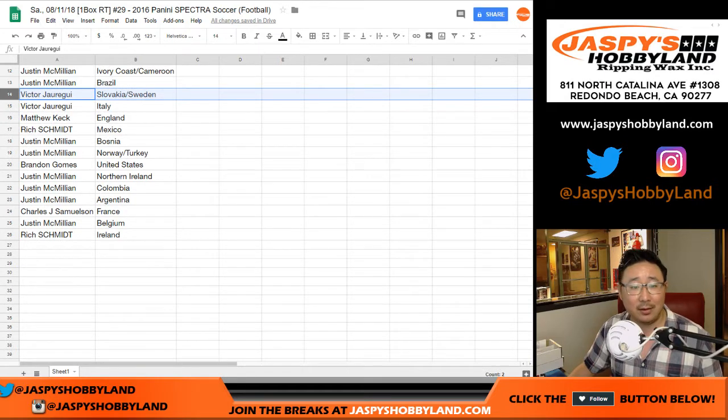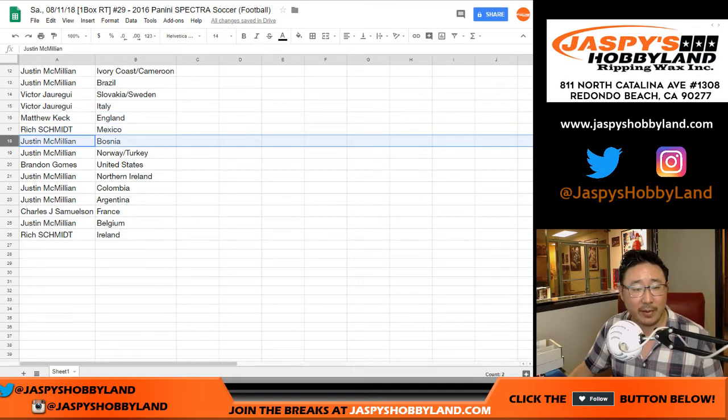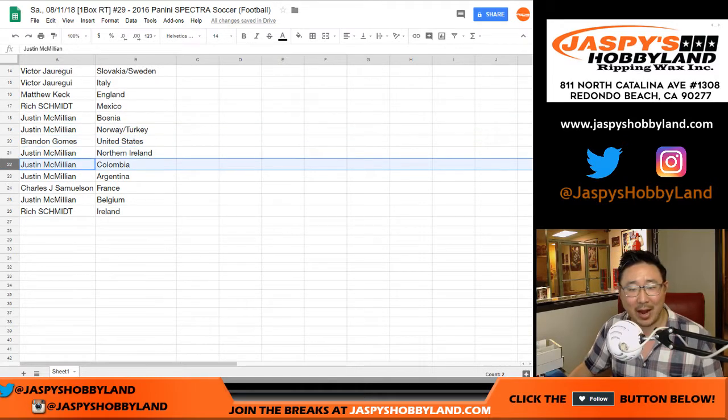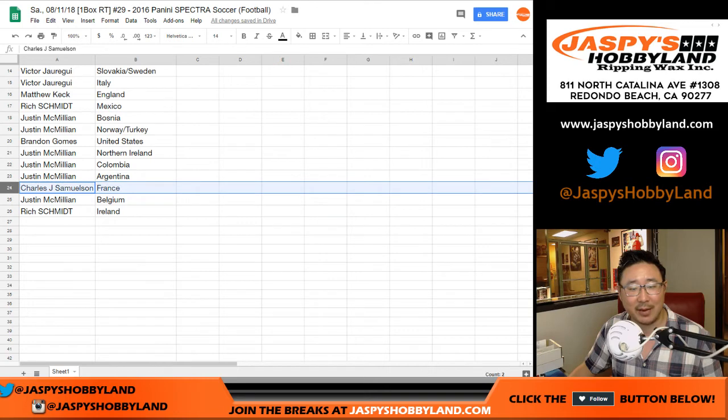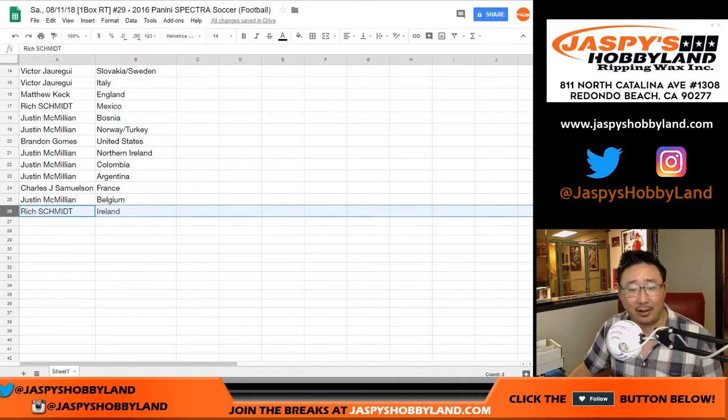Vic, you got Slovakia and Sweden. You also have the Azzurri. Three Lions going to Matthew. Mexico, L3 for Rich. J-Mac with Bosnia. Norway, Turkey — I don't have anything clever for those guys. Brandon, you got USA. J-Mac with Northern Ireland, Colombia, Argentina. John Samuelson with Le Bleu — the World Cup winners. Belgium for J-Mac. Ireland for Rich.